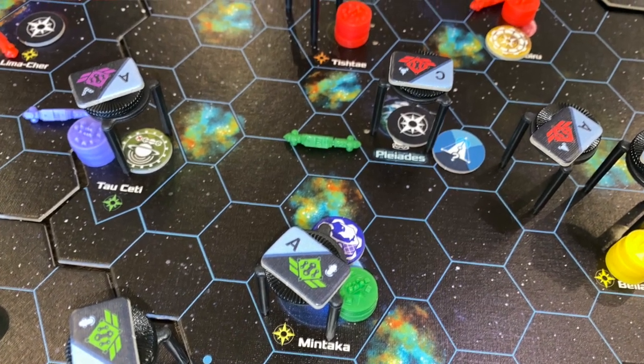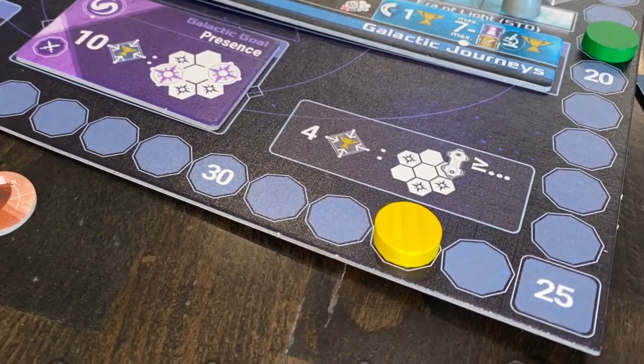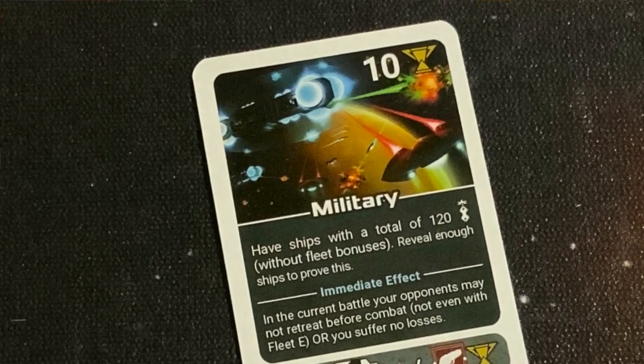Next you have the trade phase. If you are in contact with another player — meaning your ships are adjacent to their worlds or ships — you can exchange technology. If they have a technology higher than yours in one area and you have one higher than theirs in another, you can swap and negotiate. Some races trade tech with everybody and earn points for it, giving different ways to grow your technological abilities. Finally, you have scoring: you look at where you are in the round and score accordingly. At the end of certain rounds you can play your domination cards if you've met the criteria, and at the beginning of some rounds you can swap out those cards.